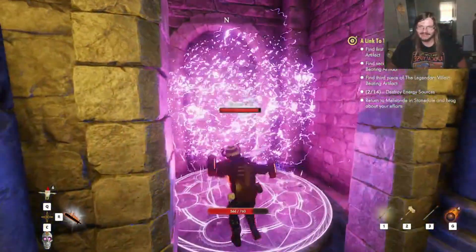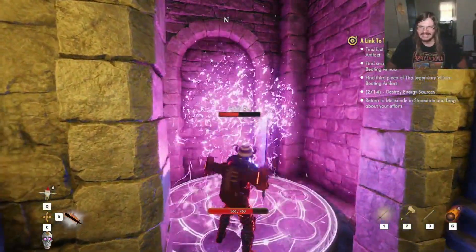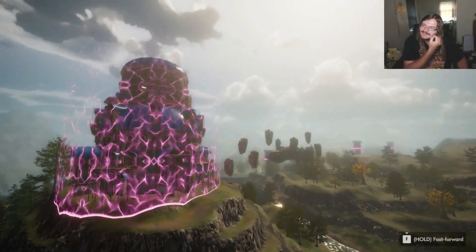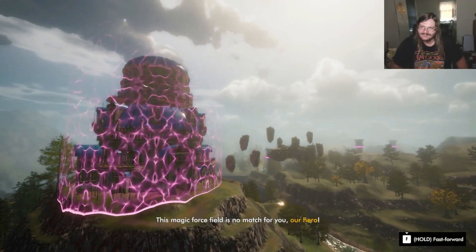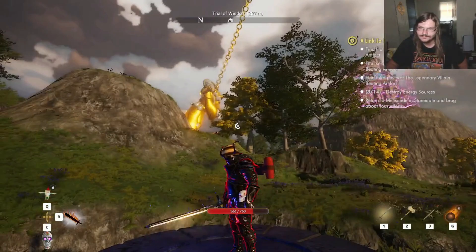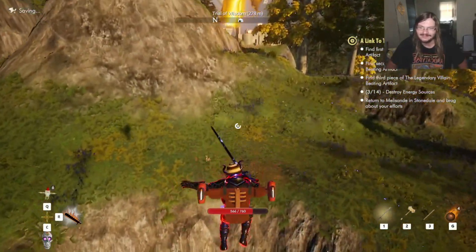And now it's energy orb time — bust your sorry little ass. Then we'll make our way to that statue that has the piece of the artifact in it. This magic force field is no match for our hero. No, I would not say it is. Yes, screen tip — I am well aware that this too is indeed a loading screen. Now let's head off to that Trial O Wisdom, shall we?